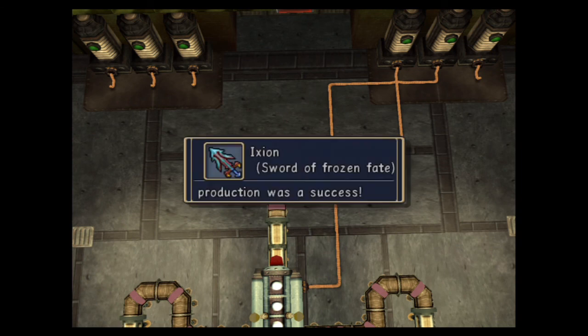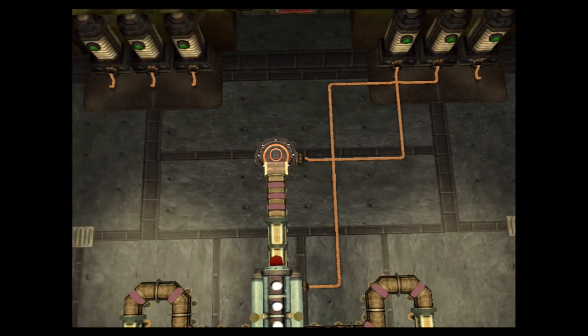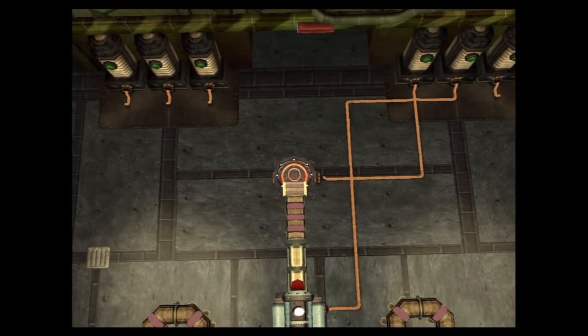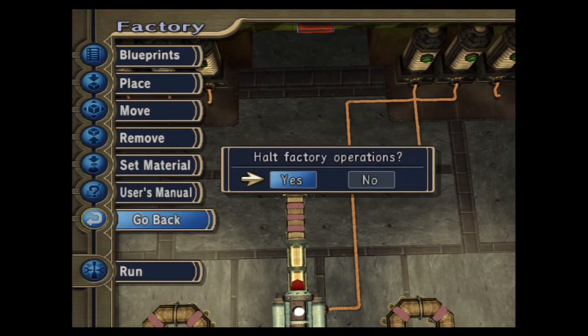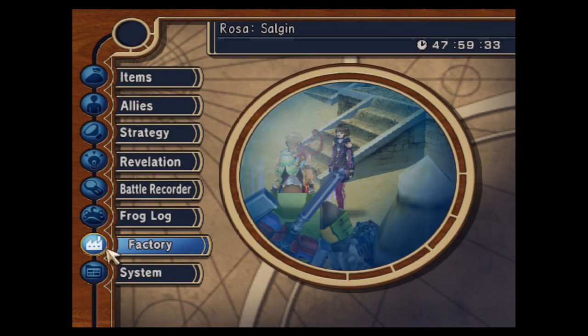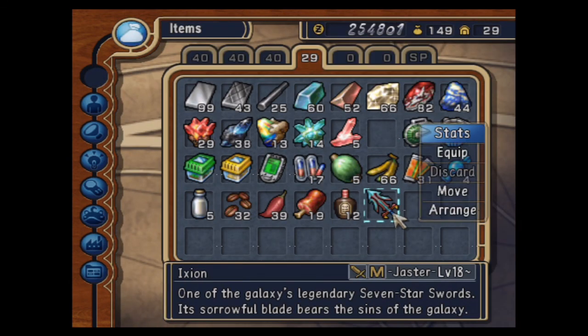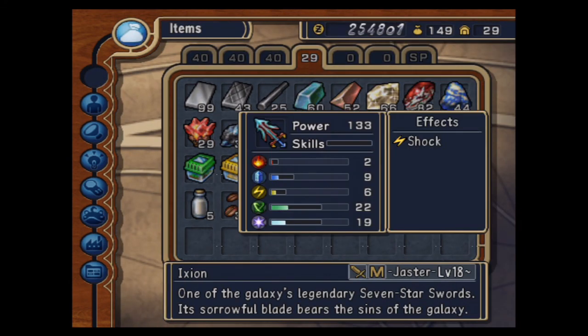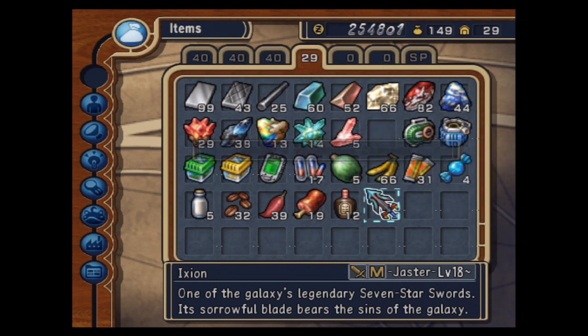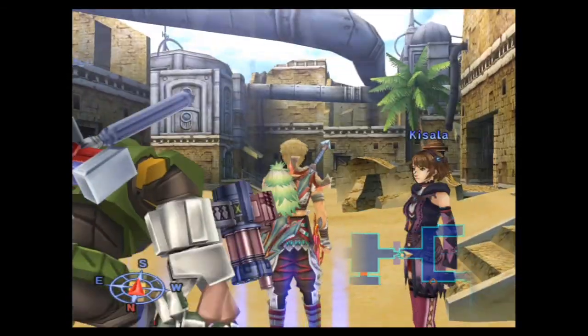And we got the Ixion, Sword of Frozen Fate. It's a pretty good sword, so make sure you level it up. Let's go check it out — inventory. And there it is. It's level 18 at the very beginning. Decent attacks for a level 18 sword, honestly.